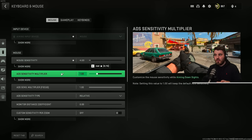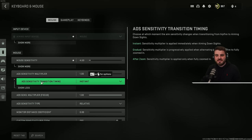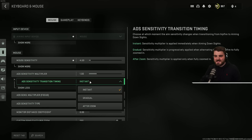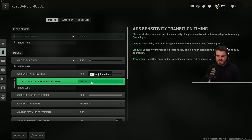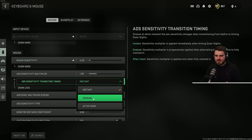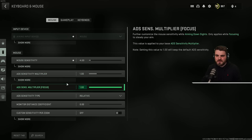The ADS sensitivity multiplier affects how our sensitivity feels when we aim down sights. Click 'show more' and make sure the ADS sensitivity transition timing is set to instant. This means that as soon as you right-click to start zooming in, you will immediately have the change in sensitivity. If you set it to gradual or after zoom, it can make that zoom-in feel very weird on the mouse and you completely lose track of your aim while tracking an enemy. So make sure you've got it set to instant.